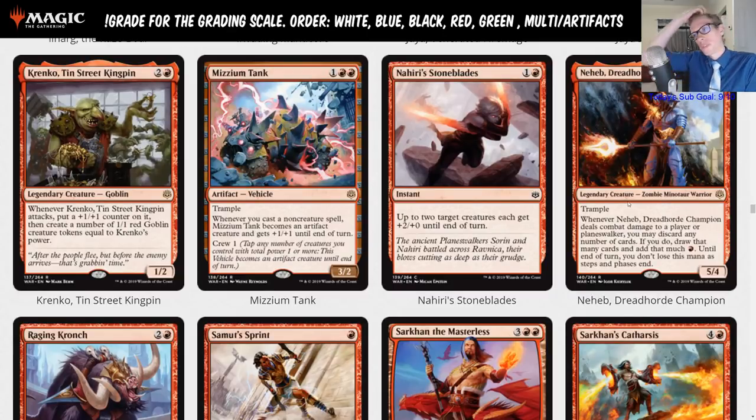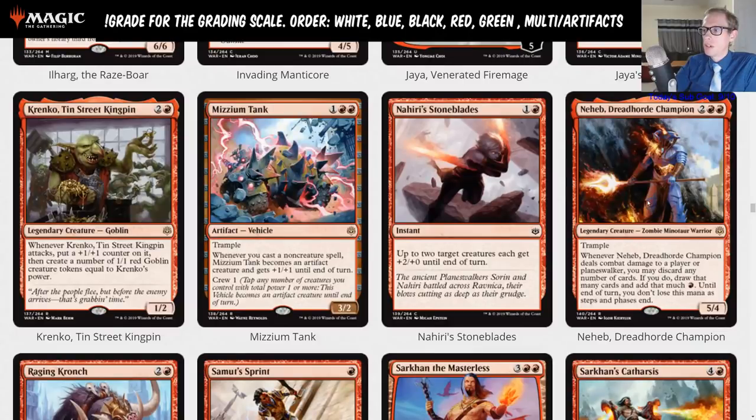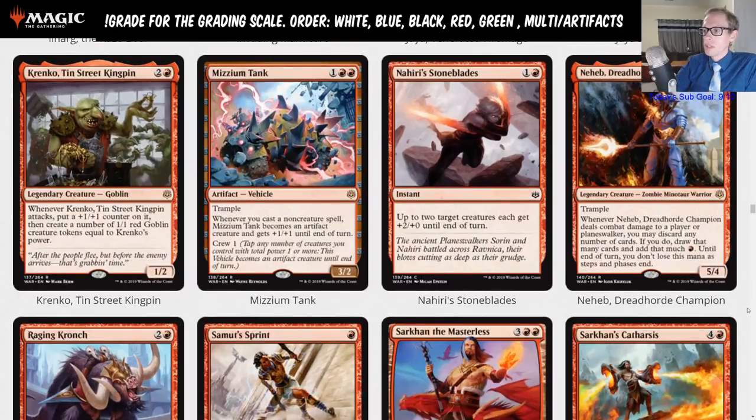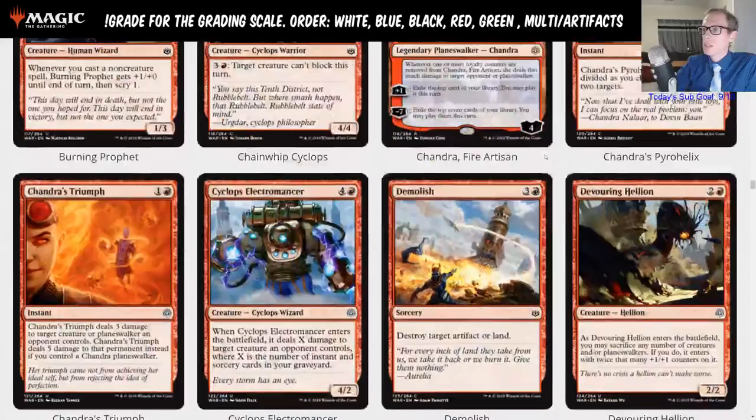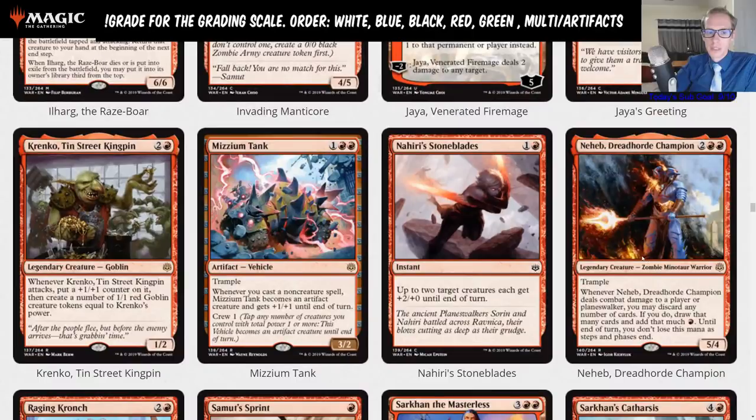Are you playing a four-mana five-four trampler where you untap with it, then attack, hit your opponent, and then do some rummaging? I don't think that's good enough for standard. I'd rather have Chandra as my four-mana card — she just helps you win more games with card advantage. If we had madness, Neheb could be really good. I'm giving Neheb a D — it could sometimes see play in standard but is kind of underpowered overall.